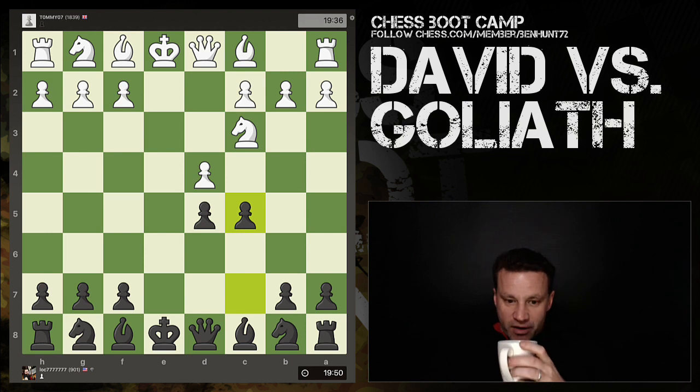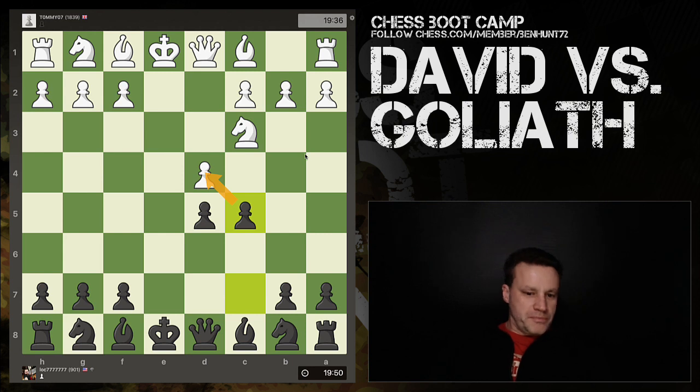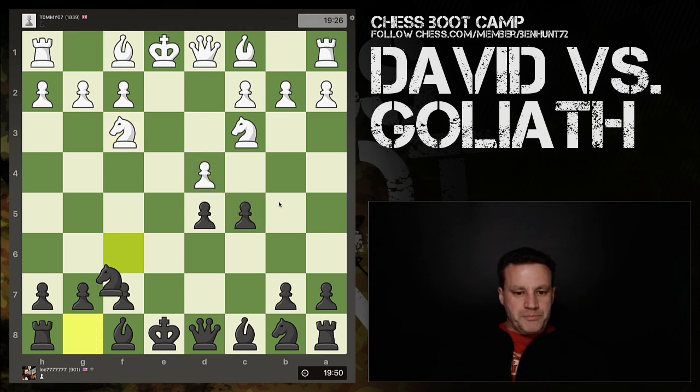A quick c5, threatening to take the d4 pawn with a wing pawn and gain some pawn majority over the center. Here I would definitely be tempted to capture, because you're just improving this pawn by going from the c-file to the d-file and removing that pawn. However, knight to f6 instead — developing rather than pawn maneuvers. Bishop e3 now.